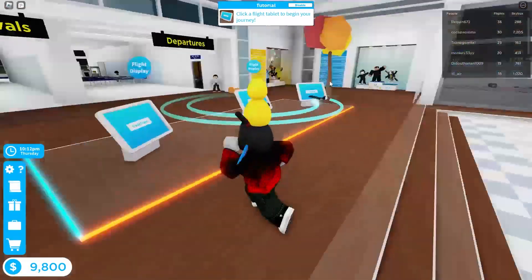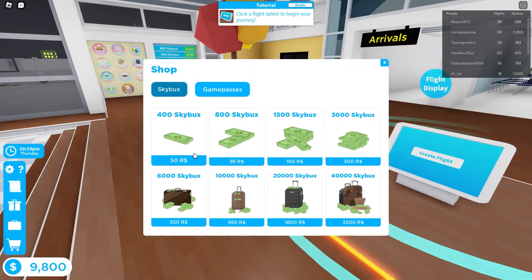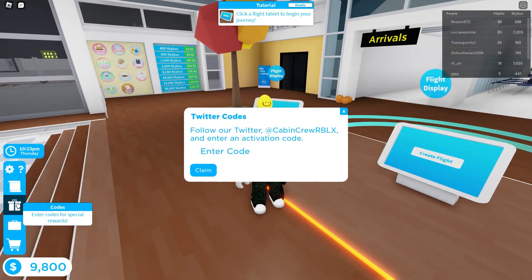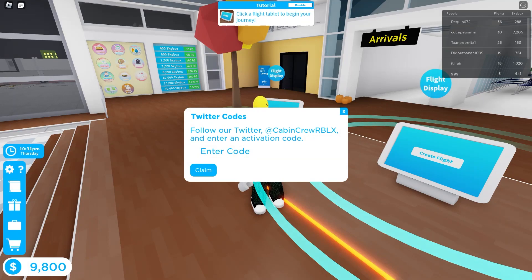So now that we are here in this game, in order to redeem codes, go over here to the store and then go over here to the gift icon where you can actually just enter the code right over here, which is super simple.